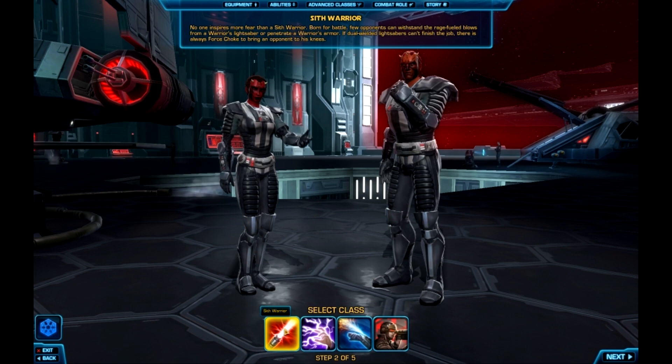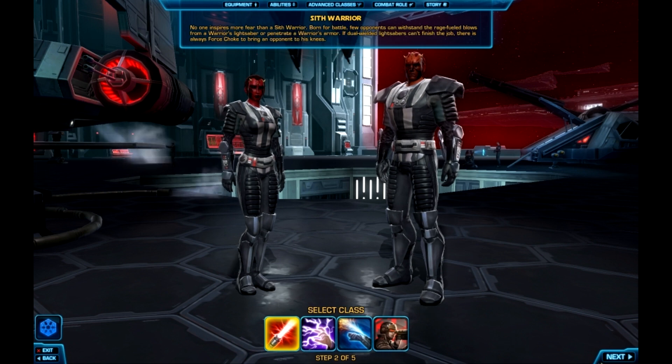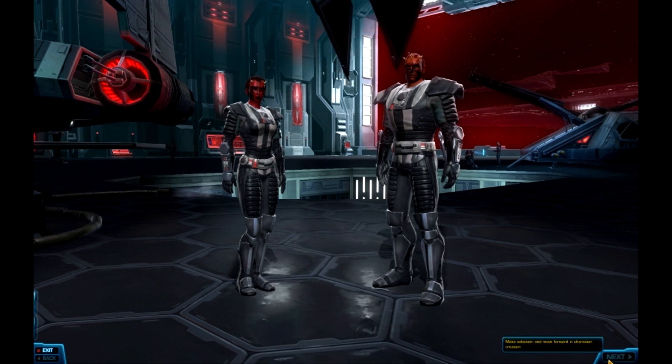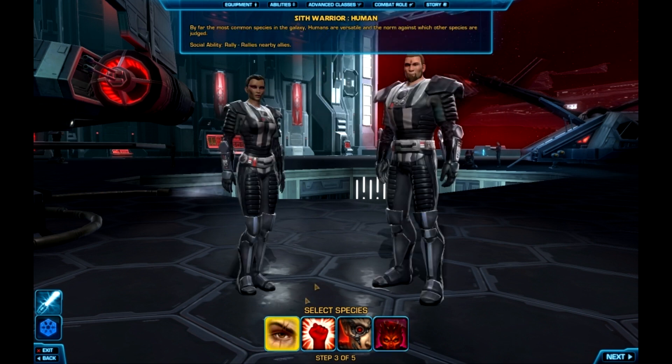Just like the Republic side, there are four base classes on the bottom of the screen. We're going to start with the Sith Warrior and look at some different options. The Sith Warrior is kind of like their answer to the Jedi Knight, and they can be humans. Let's listen to the voiceover.